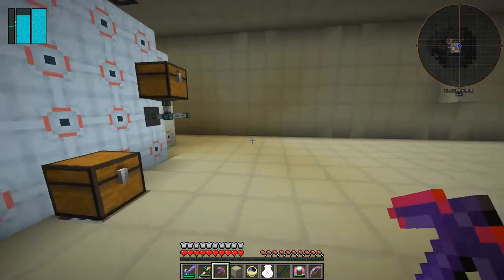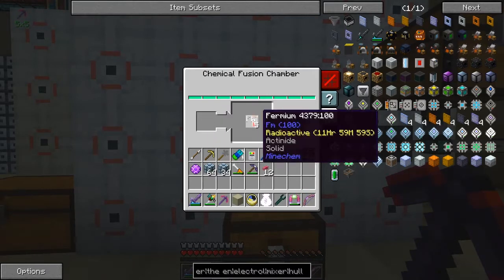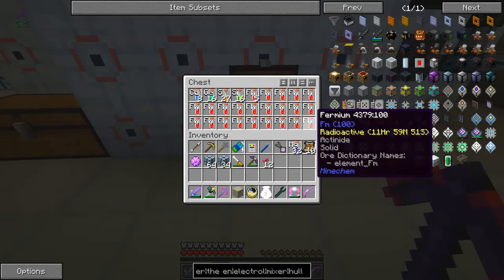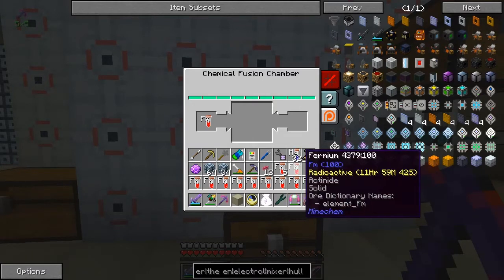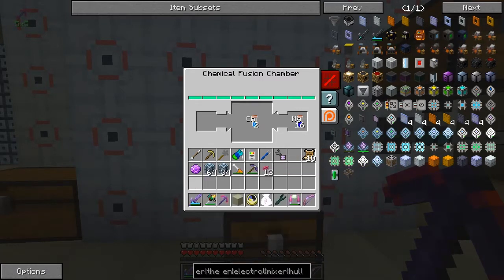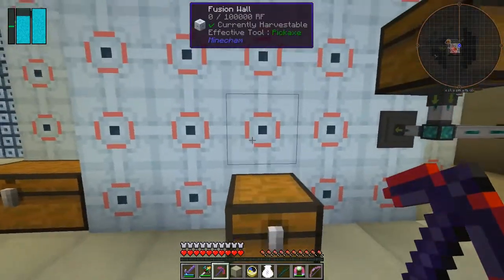I'd quite like to finish that fission reactor off as well, so we put two tins down here like that. This gives us radioactive ferium - that's not so bad. We can take those out of there and put them into these with some magnesium. We're getting some cuponicum, that's fine. Let's get rid of these ones and get these pushed through.